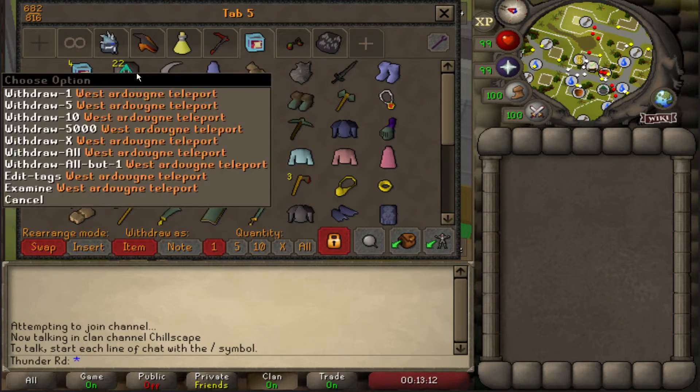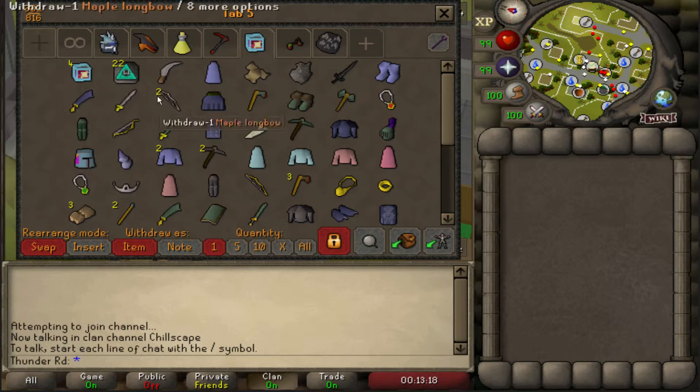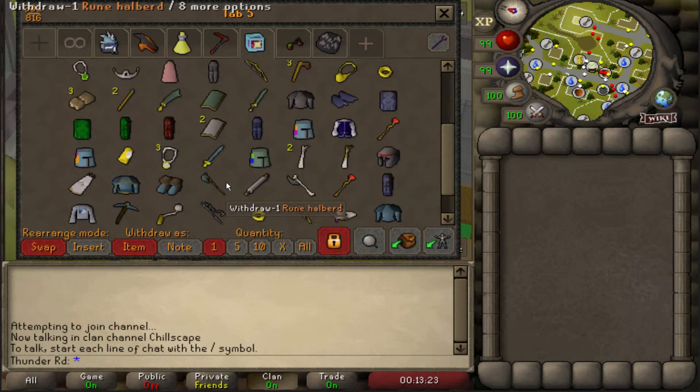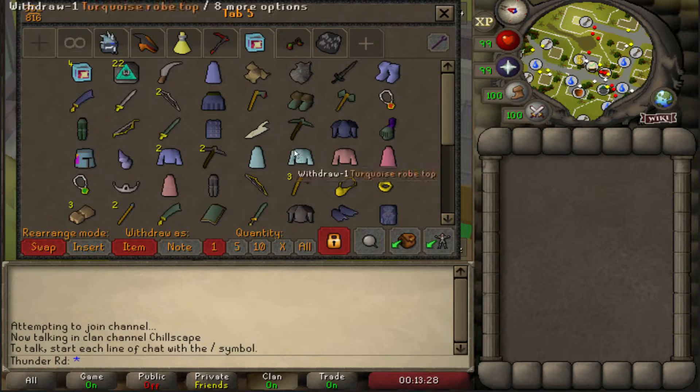This is the clue tab — I use this when I do clues. I have over 300 hard clues done, very happy about that. Clue box, western ardougne teleports for hard clues — pretty much everything I need. I mostly do hard and elite clues, sometimes master clues if I get them from elites, but I rarely do anything lower than a hard.